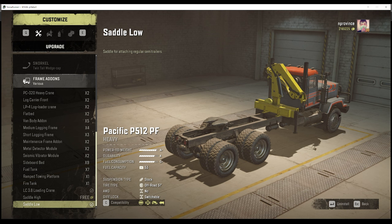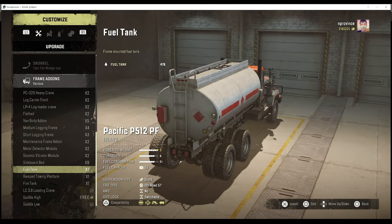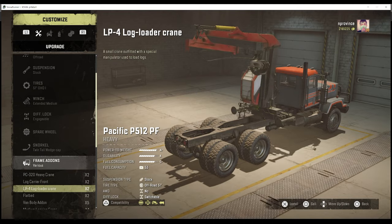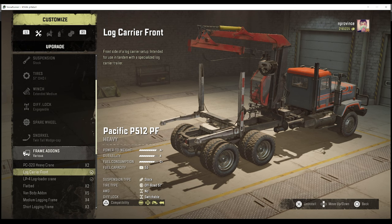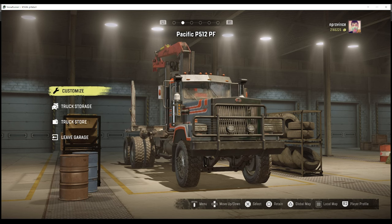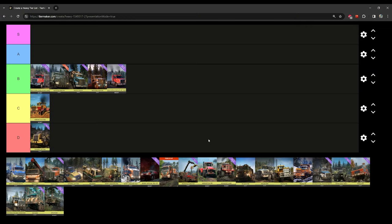Trucks without all-wheel drive do hit certain scenarios where you feel you're missing out, but the P512 actually does really well in muddy situations. Its collision model is pretty good. I loved using it for hauling logs — its longer frame reminds me of the White Western Star 4964, but with better mud performance. It's definitely a truck you should try if you haven't already.